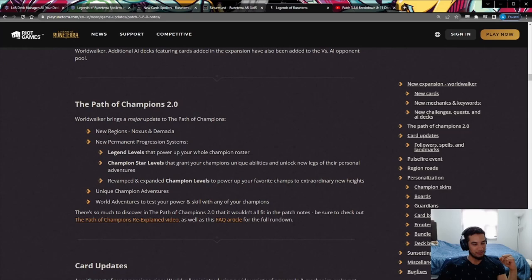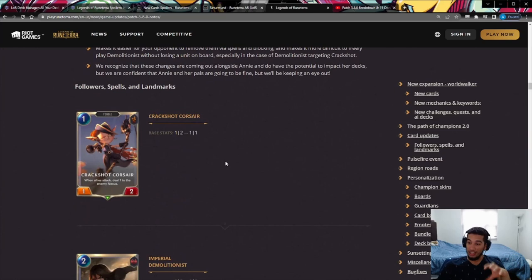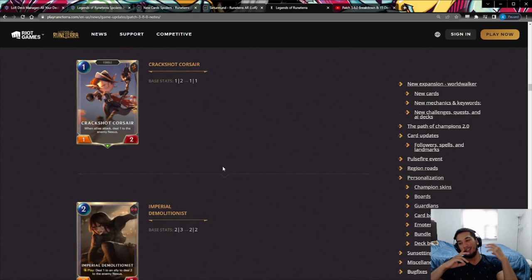Card updates. They explained that because it's an expansion patch, they're not doing a lot of adjustments. The next big adjustment patch is going to be 3.10 in late June — so about another month before the next set of balance changes. The two changes they touched on this patch were both directed at Pirate Aggro and the Noxus Aggro package.